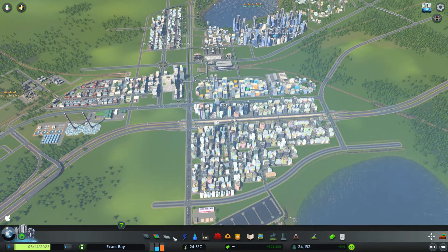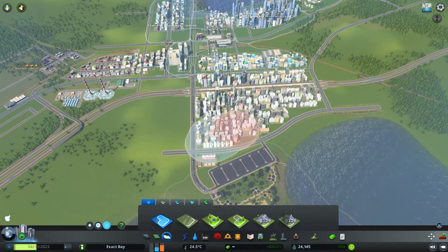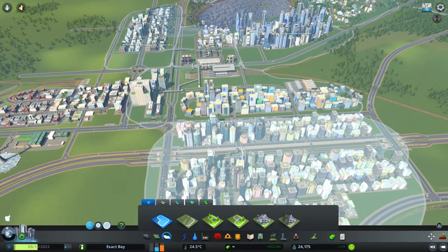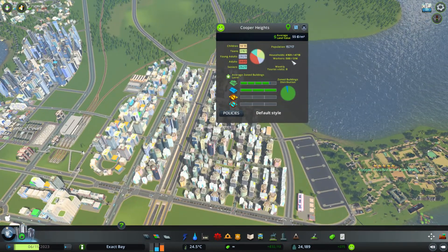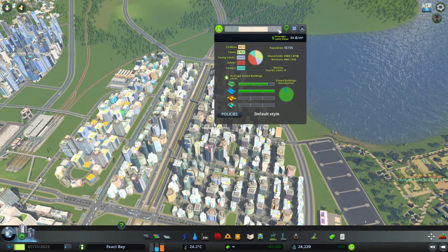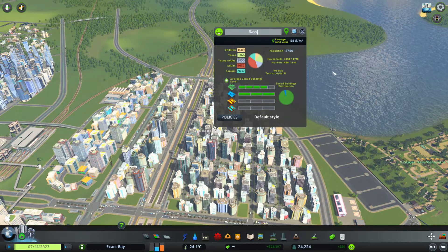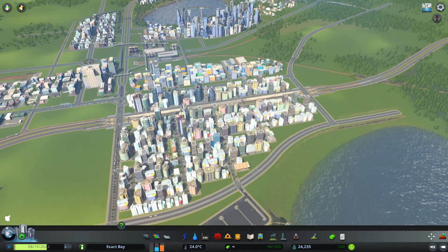Let's grab ourselves a little bit of an area and squeeze it in here. We need to be a little careful — let's go much smaller so we're up against the road. This area is currently called Cooper Heights, but we've got Umber Heights over there. I'd suggest we call this Bayside or something like that. Yeah, let's call it Bayside — that seems like a neighborhood name you'd find somewhere, and that's pretty good.